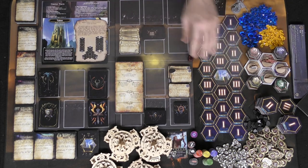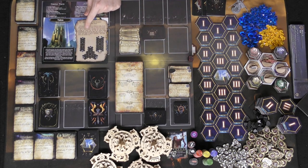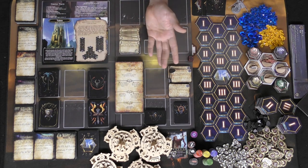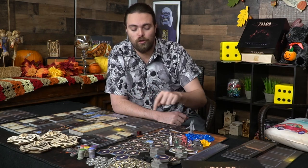You're going to set up the scenario based on the number of players and the scenario you choose, which in this case we have the basic scenario called Talos. Over here are the four different races and their leaders, and you can go ahead and choose one of them. They all have their own color, as well as their own decks, their own capital, which you're going to place in certain areas based on the scenario and the number of players.